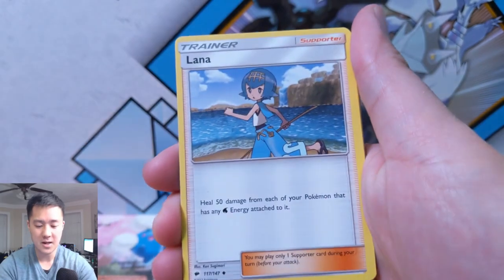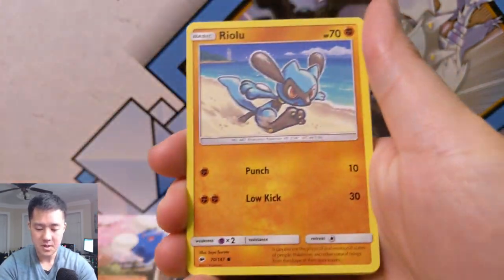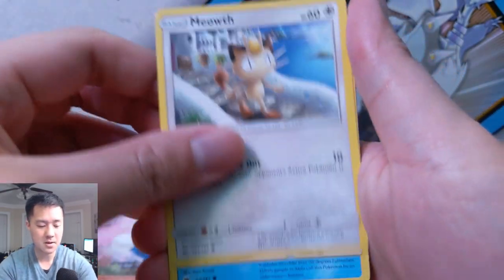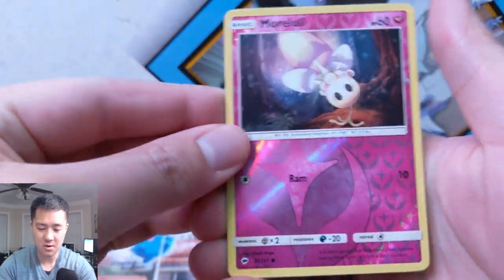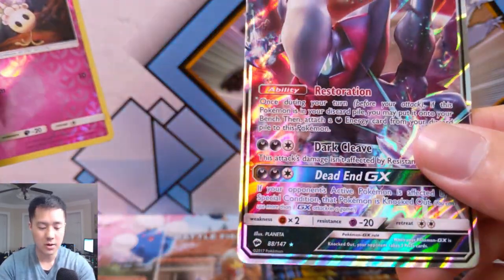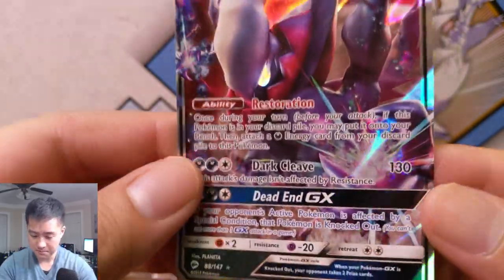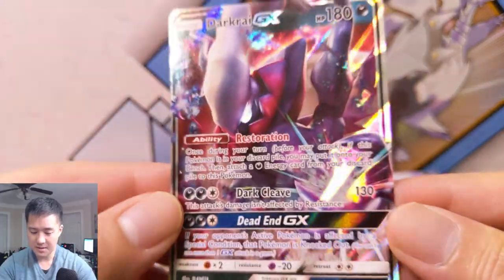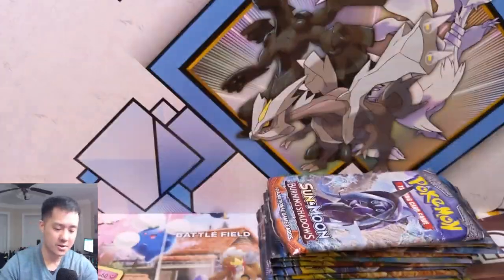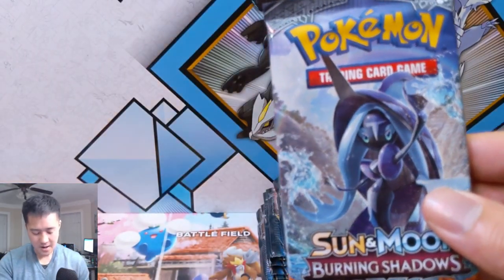For our first Burning Shadows pack we have a Tormenting Spray, Alolan Heatmor, Ledyba, Grimer, Riolu, Meowth, Alolan Vulpix, Morelull — and let's see if we can start off strong. We have a Dark Rye! We recently pulled another Dark Rye as well. The art is kind of busy and hard to tell what's going on, but Dark Rye is always an interesting one. Very solid start right there — already got one hit.